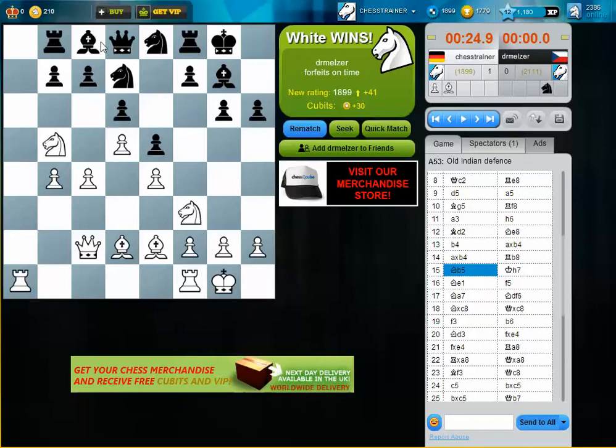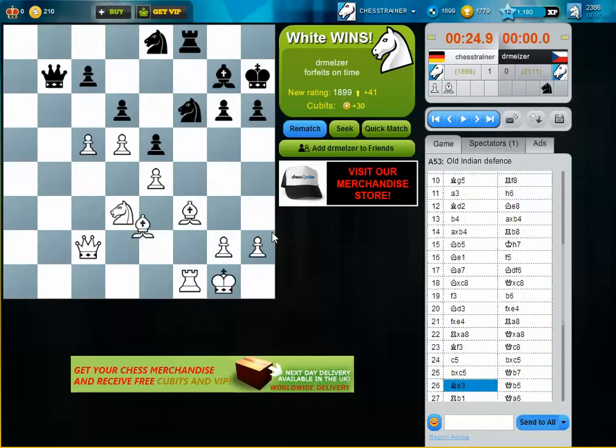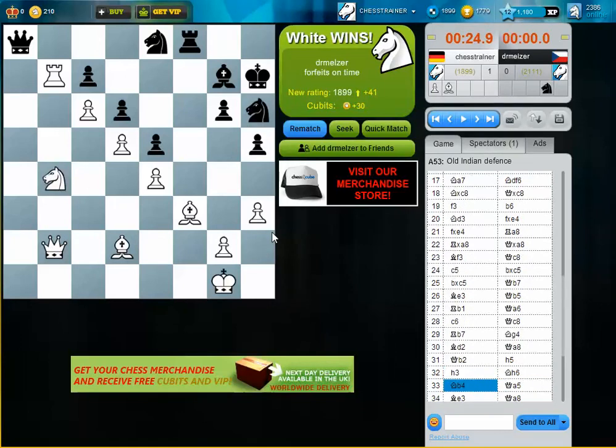It's also good if you can keep the Bishop on C8, because from time to time it's good if you can sacrifice a bishop on H3. Just imagine a position where I have a pawn on H3 — sometimes Black also chooses to play G5 and G4 earlier, and a Bishop on C8 would be quite nice because you can always sacrifice and try to enter on the King's side. Thanks for watching.